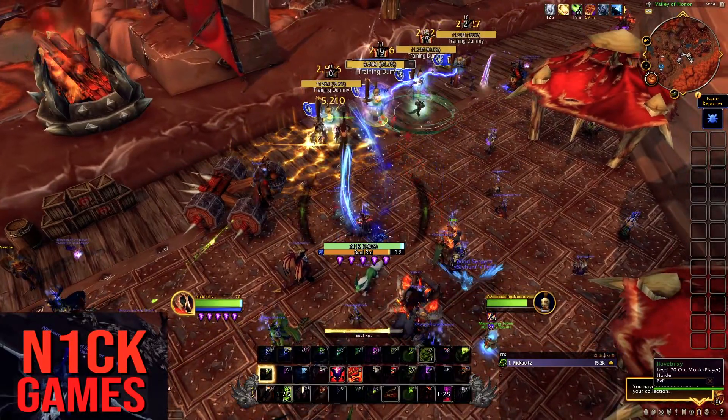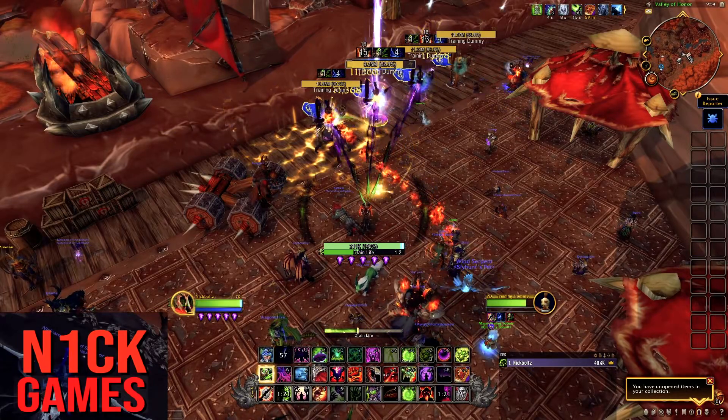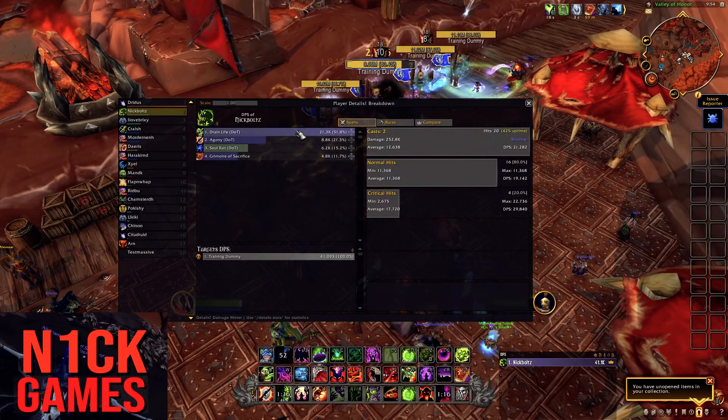So the trick is: Soul Rot instantly into Drain Life — it'll channel once, then right before that Drain Life ends you channel again, and then it'll channel all three. See the damage difference? It's about 45 to 50k increased damage.